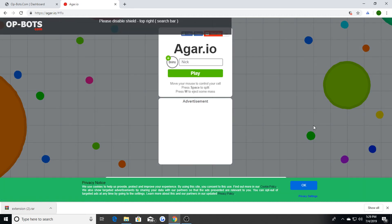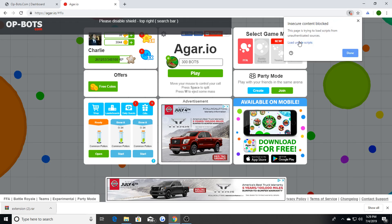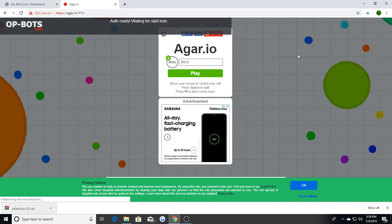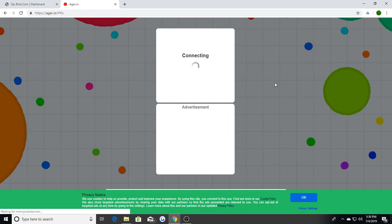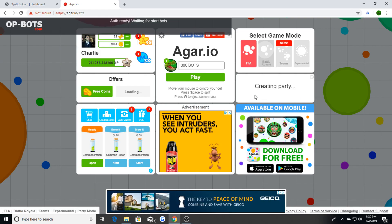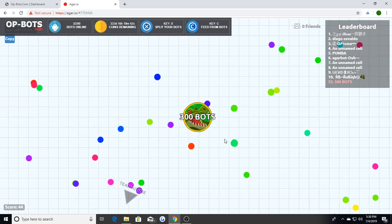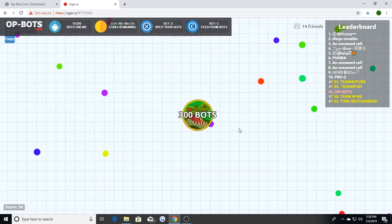Once you're done with all that, go to Agario and type that in. Wait for Agario to load up. You're going to notice a little shield on the top right of your browser — click it and hit 'Load Unsafe Scripts'. This is not going to mess up your computer; it's just a bypass to load the script on the Agario website.